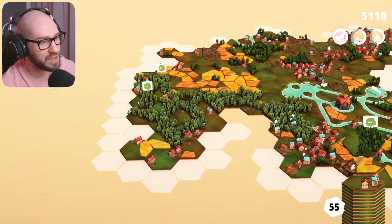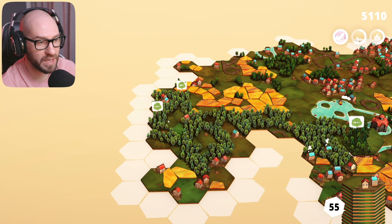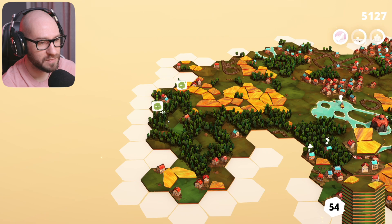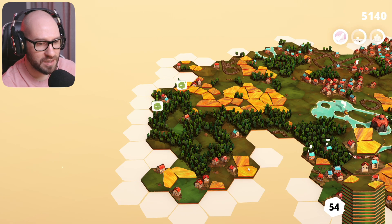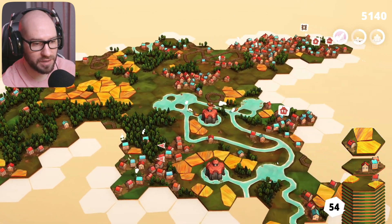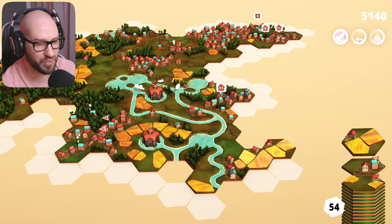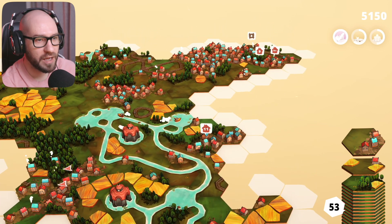Next we're getting another forest mission which I could place over here - we reduce this to 100 from 500. Next I feel like we want to start up another field, a different separate one right over here. Next, can we eventually close this town with the houses? I would love it if we could do that eventually.